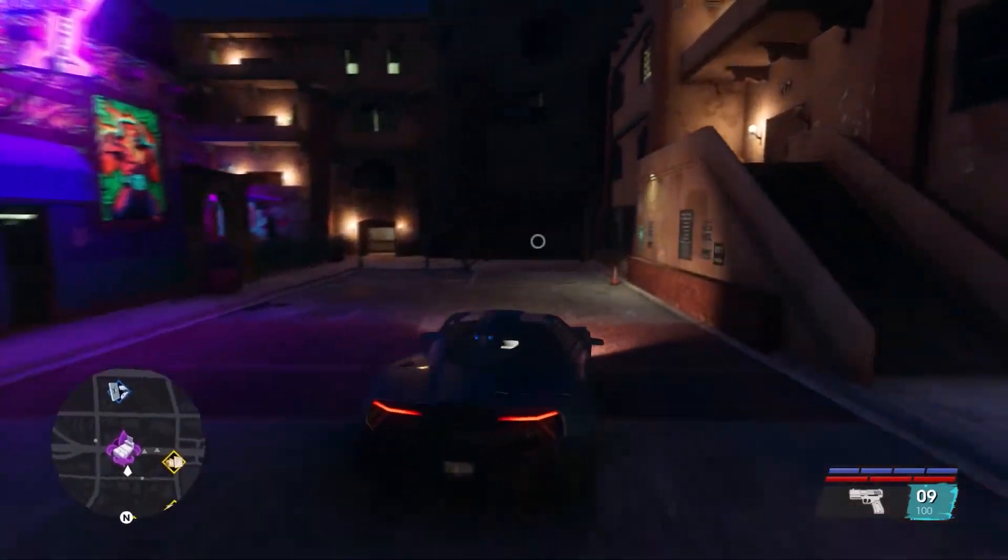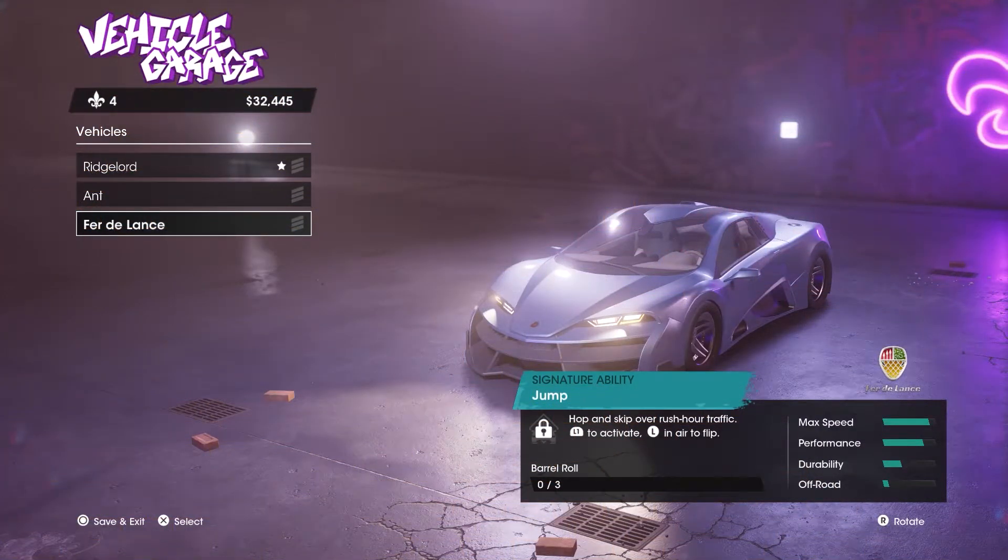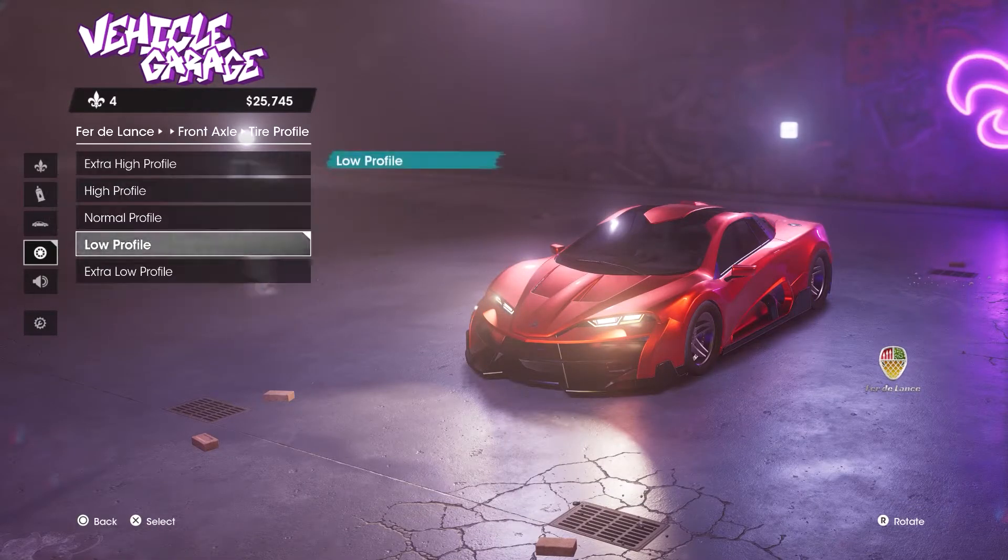Once you arrive at your apartment, drive it into your garage and you'll be taken into the garage screen. Here you can see that the vehicle you have collected is now stored in your garage and you can start customising it.